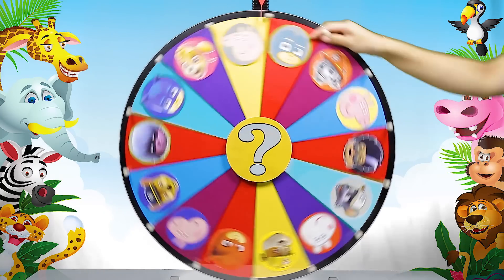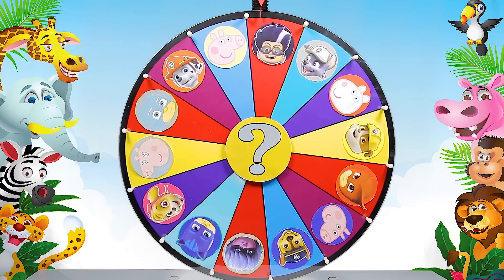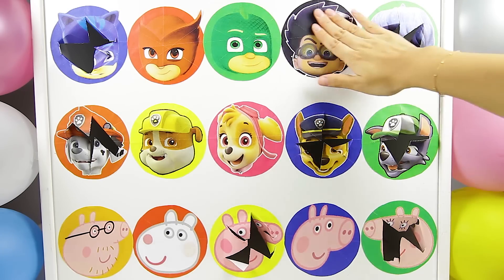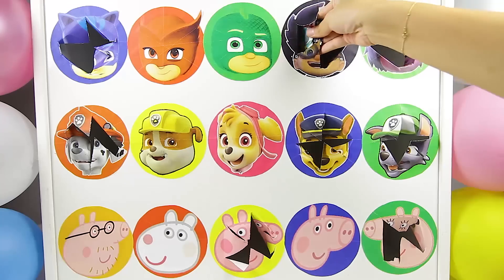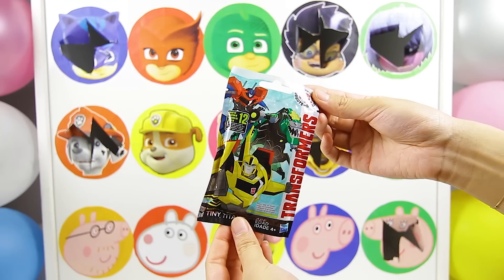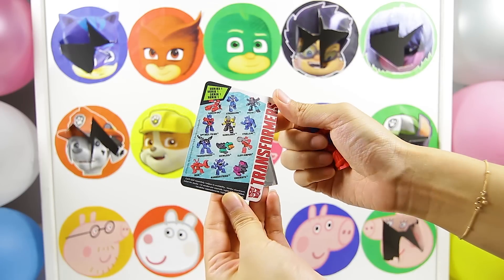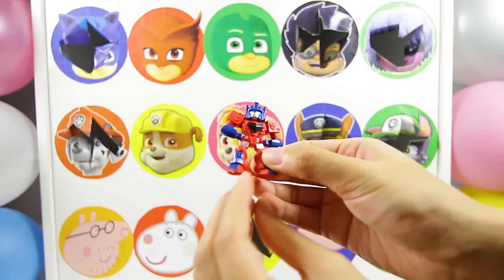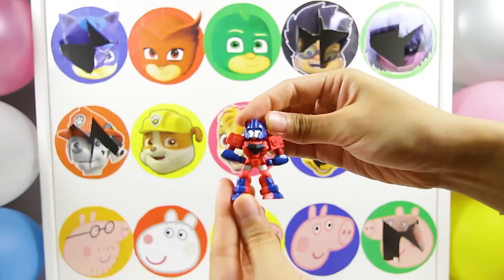Alright, let's spin the wheel again! There it goes! And it's Romeo! Romeo is on the PJ Masks team! Let's see what surprise he left us! I hope he didn't slime us! OK Romeo, are you ready? 1, 2, 3! It's a Transformers blind bag! Romeo didn't slime us this time! Here is the Transformers flyer, and here is the toy — it's Optimus Prime! Optimus Prime is the leader of the Transformers! He's a robot that transforms into a big red and blue truck! He looks like one of Romeo's big machines!